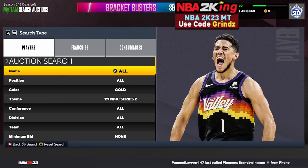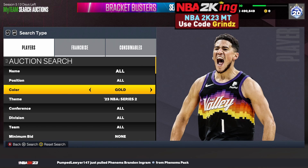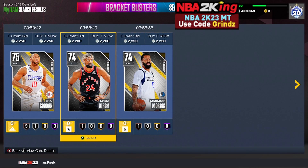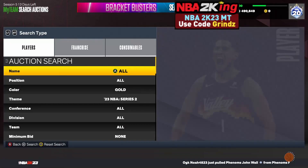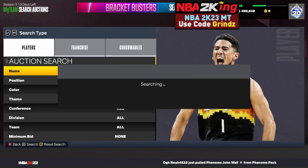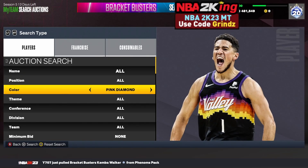The next filter is the Gold Series 2 filter — one I keep forgetting to mention but it's still great. Set your color to gold and your theme to 23 NBA Series 2. The cheapest card on Xbox is going for about 2,200–2,250 MT. Bring your maximum buyout down to 1,500 or even 1,700 MT, keep refreshing, and snipe anything that pops up. Check the prices as they vary — you can make a lot of MT quickly.